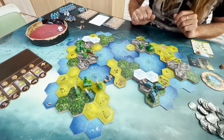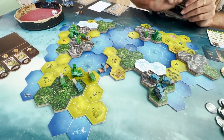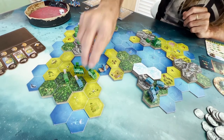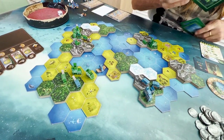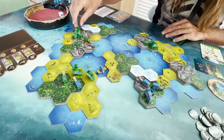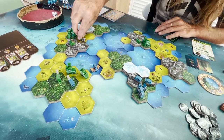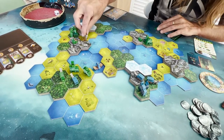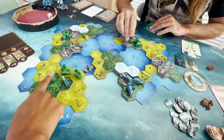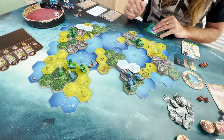Next turn I play my nomads. If I could build a temple close to the Pirate ship, I could convert it — that would be great. I take one stone, two stones, and with those two stones I build a temple right there, taking the temple card into my hand. I have no money yet, so I need to generate money before I can use the temple. With another nomad I take two woods. I think it's time to try making a ship. Actually, I won't — he'd just move to destroy it. I move a nomad, take only one wood since I'm at the resource limit, and I'm done.